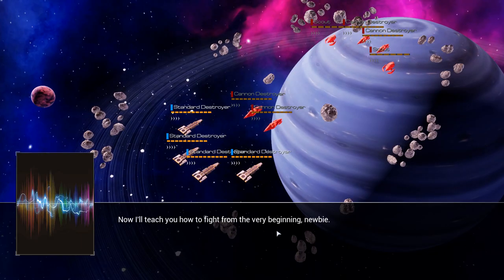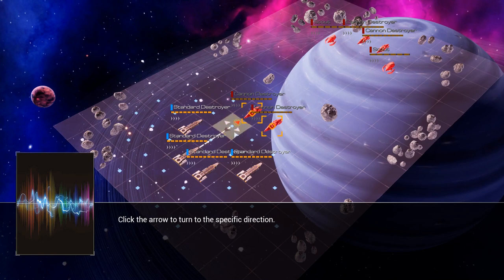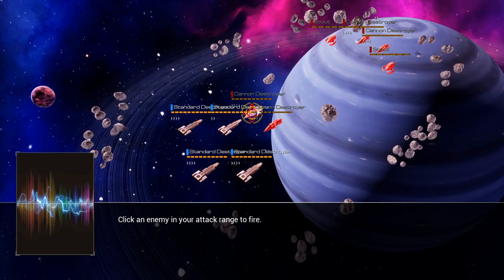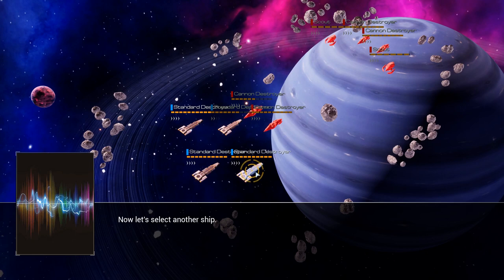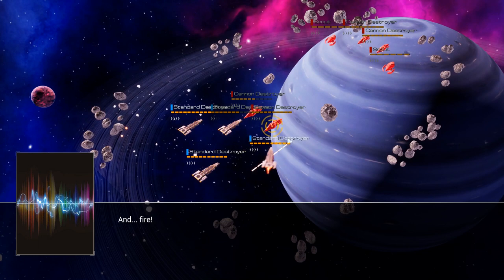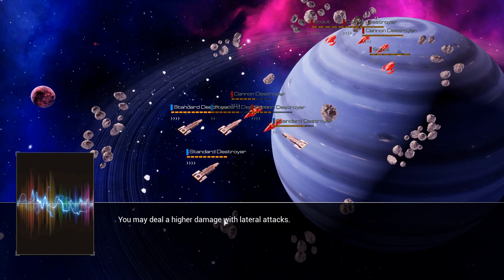I'll teach you how to fight from the very beginning, newbie. I'm not a newbie, I know how to fight. Select a ship by clicking on it. Facing is very important in this game, so we're going to face towards the con destroyer so we can do some damage. Click an enemy in your attack range to fire. Then you may be able to counter-attack if you're close enough. Let's select another ship, move to the side of the enemy, rotate to face your enemy. Fortune favors the raid - you may deal higher damage with lateral attacks.